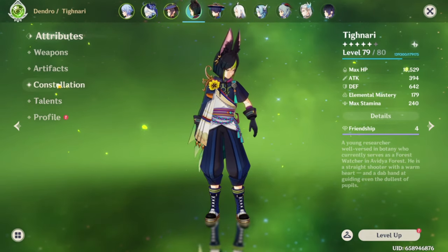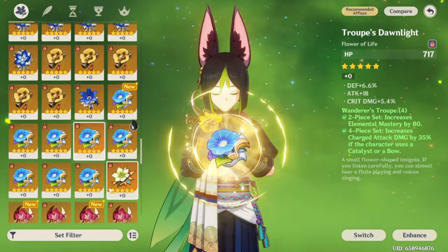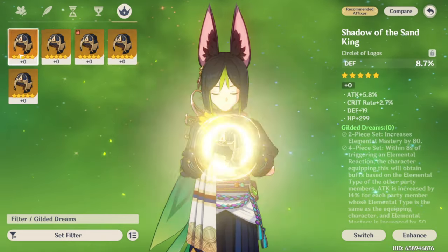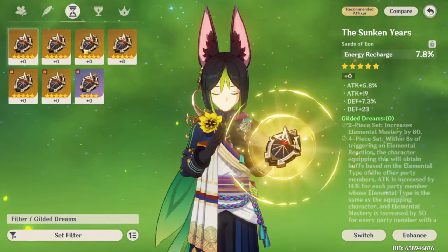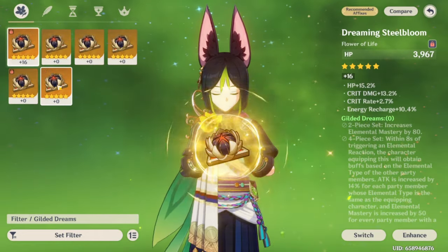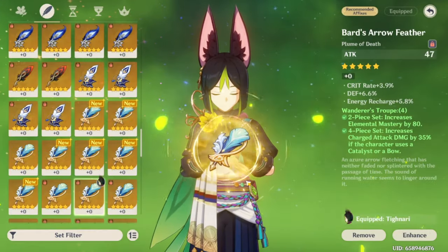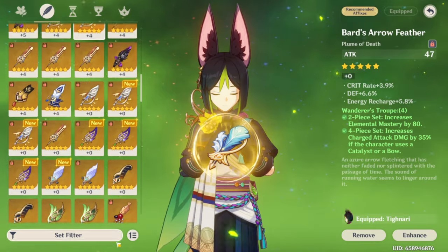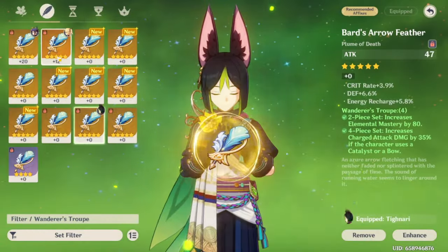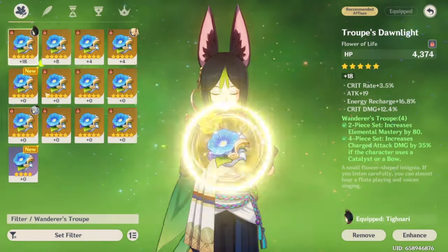As for Tighnari, this is going to be a bit more difficult. I might just put him on a four-piece Wanderer's Troupe until I can get a good Gilded set. If I were to put him on Gilded it would be these pieces — maybe this one with ER on it. For now I'm going to stick with the Wanderer's Troupe. I think that's our best option with what we have, because we're not getting much good luck with these new artifacts.